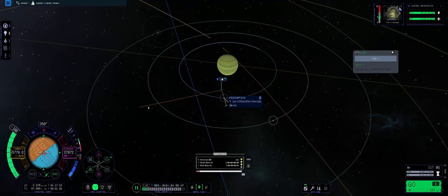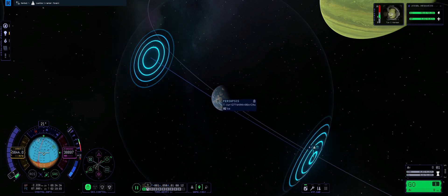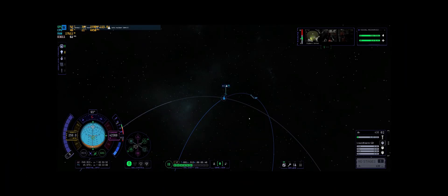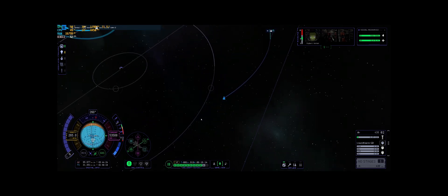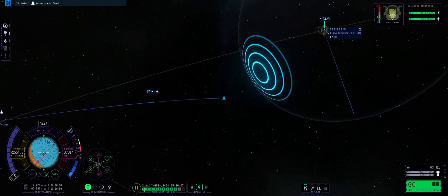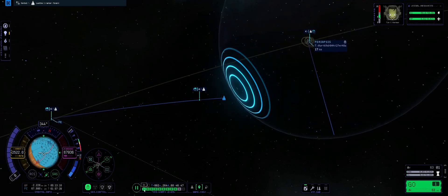The mid-course correction burn went well — I got a 35km Lathe intercept, which is perfect. But we weren't out of the woods just yet. Even though we can't see trajectory lines past celestial objects, they're not always correct. Sometimes your trajectory will change wildly after switching to a different planet's gravity well. We only had about 60 meters per second of delta V left, but as long as we didn't get the bug, we'd land on Lathe with delta V to spare.